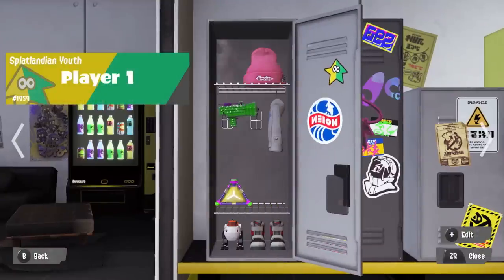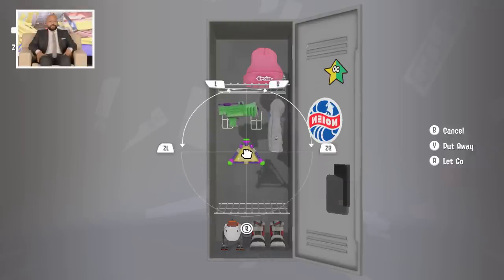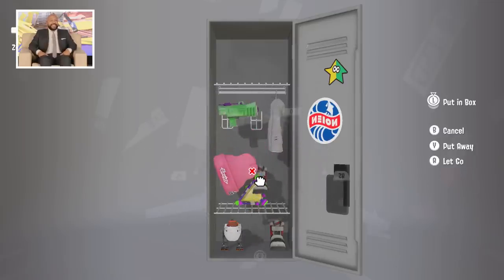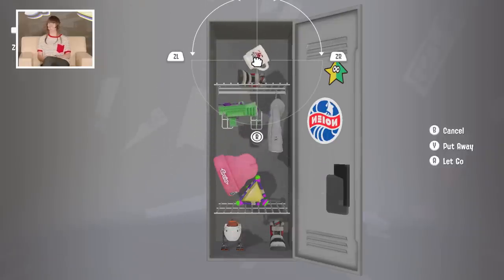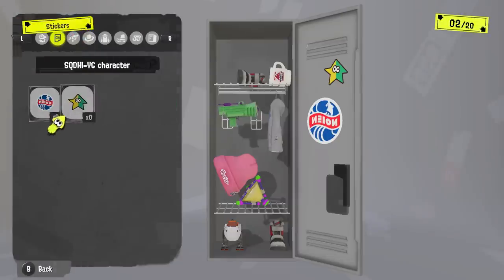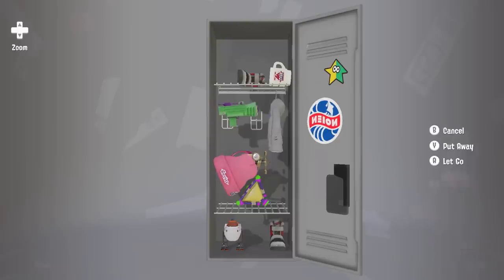Here's my locker. With these personal lockers, you can add your weapons and even some items from Hotlantis, which is one of the new stores in this game. You can put cups upside down, add stickers, and even change the color of your locker. There's a lot of stuff to add, which is going to be really cool.